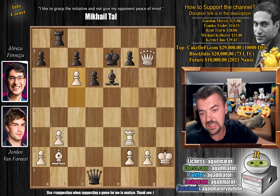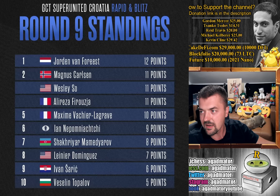Even after losing that game to Magnus Carlsen, Jordan gets first place. These are the standings after nine rounds of the rapid section: Jordan Van Forest with 12 points in first place. With 11 points we have Magnus Carlsen and Wesley. Alireza Firuja with 10. Maxim Vasello-Grav, Jan Nepomniši with 9. Šahrija Mamijara with 8. Linjer Dominguez with 7. Ivan Čaric with 6. And Veselin Topalov with 5 points. Really an awesome start to the tournament - now we have two more days of blitz and then we'll see who will take the Croatia Grand Chess Rapid and Blitz tournament.